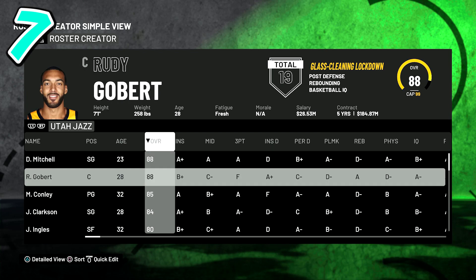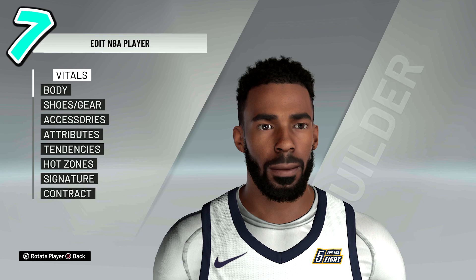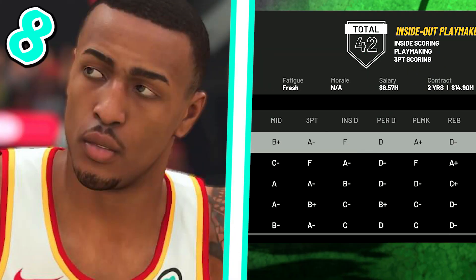For the number one team record-wise in the NBA — the Jazz — at number seven we have Mike Conley. All they did was update his hair back to normal as he has it now in the NBA. He used to have it kind of pulled back with dreads, and now they just gave him short hair on top. That's it — no crazy face scan change, just the hair.